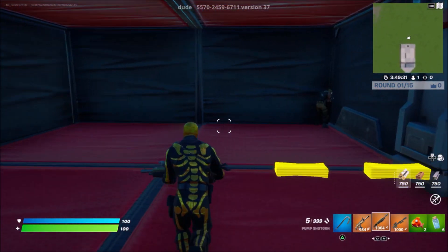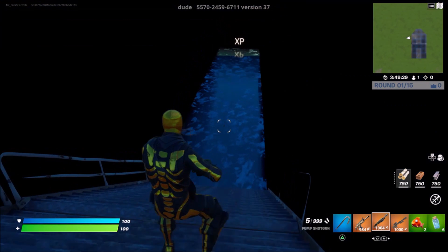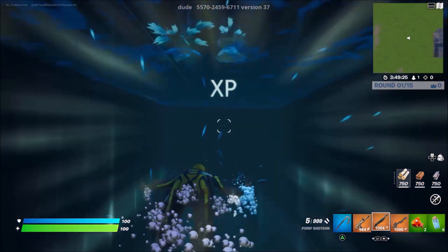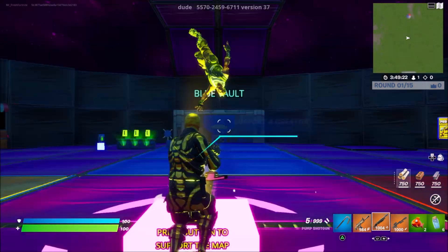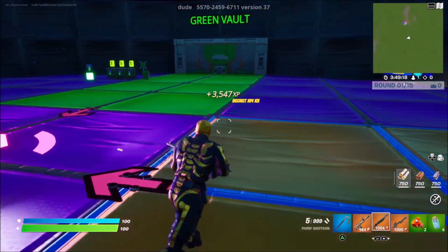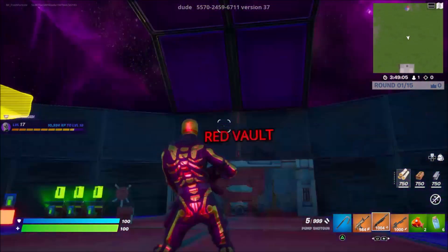Once the red vault has opened, just come over to this right back corner. Go ahead and click onto this Jonesy, come down here, swim all the way over to where you guys can see this button that says XP. Go ahead and press the XP button. Now, we will go ahead and start getting around 1,000 XP per few seconds, but pretty much that isn't the main one that we're talking about.